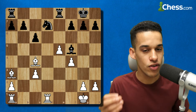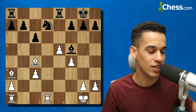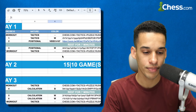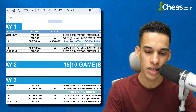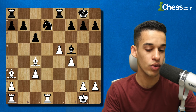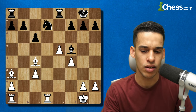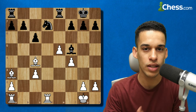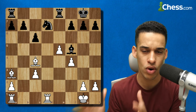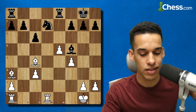Here we go — first exercise from day one. It's the white pieces to move. You were supposed to spend 10 minutes on this one. Roberto and Omar found it to be very easy. Feel free, even if you're not following the training plan, to post a video — every time I go to a new exercise, work on it for a few minutes and then listen to my answer.